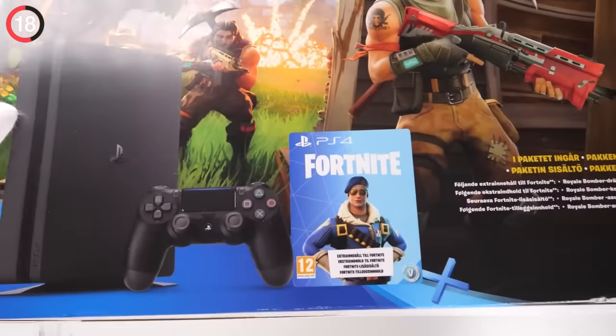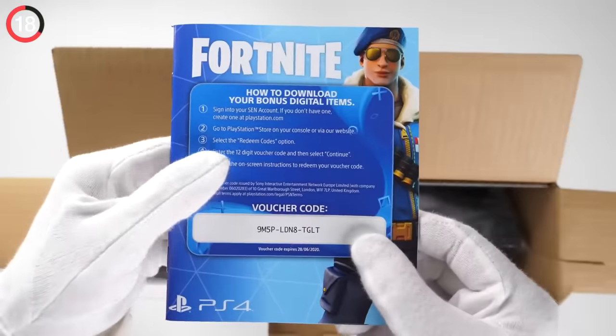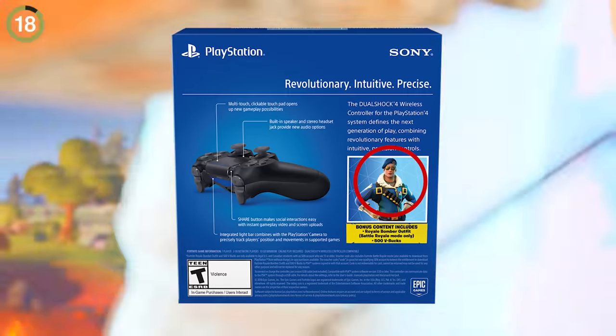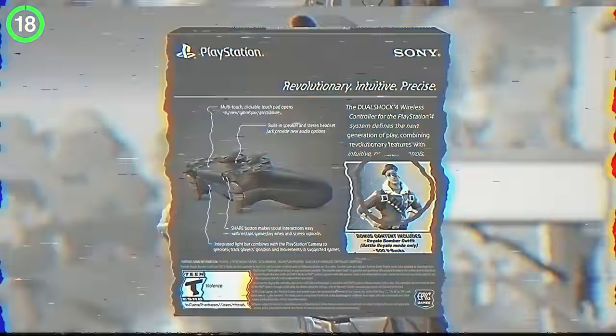The first device exclusive wasn't the Galaxy skin — it was actually Royale Bomber. It was bundled with a PlayStation 4 worth $500, which seemed a little crazy at the time. Everyone was trying to get all the codes, only for Sony to include it with a controller later on.